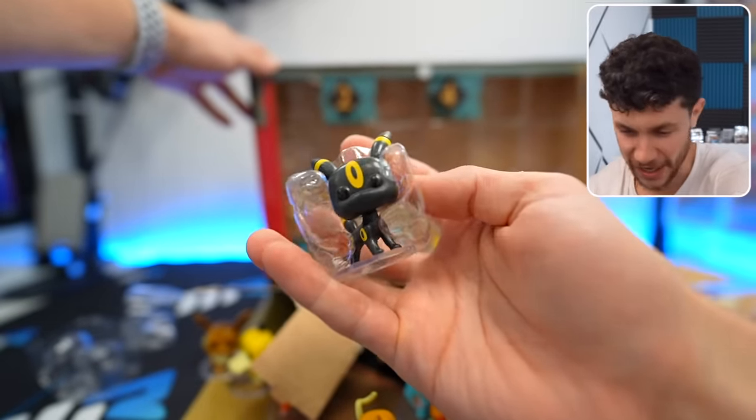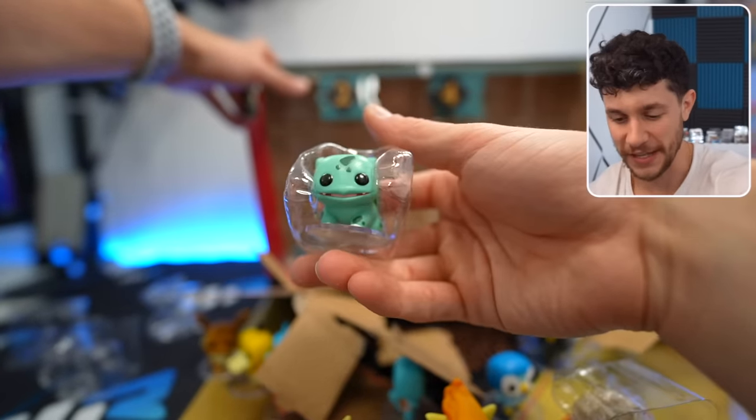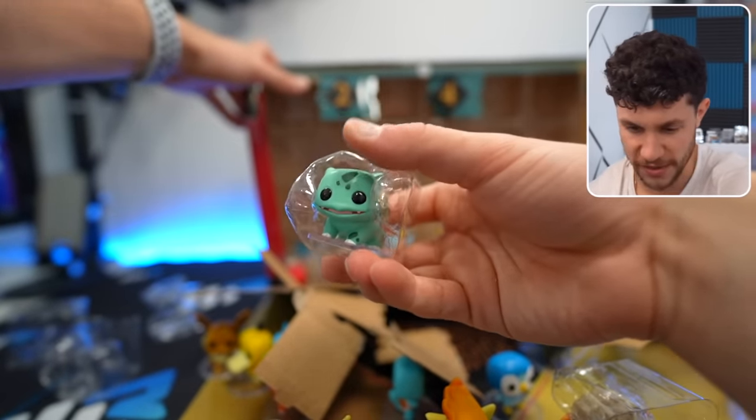Oh, the Umbreon looks great. Love me an Arcanine. Oh, this looks so good. Fantastic. We got our Bulbasaur, which looks possessed.